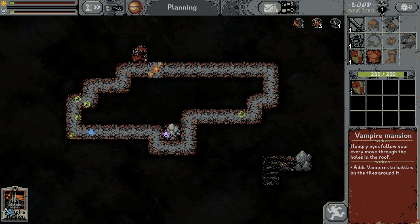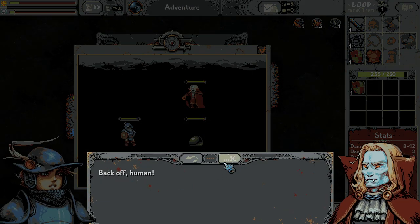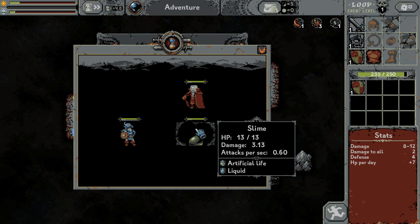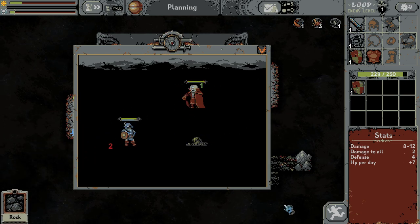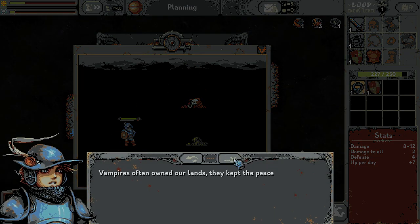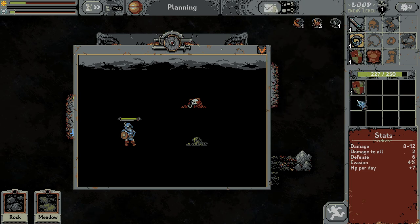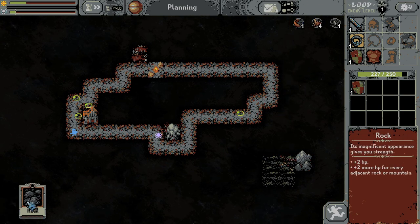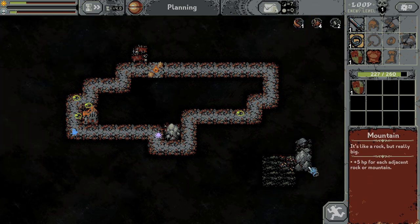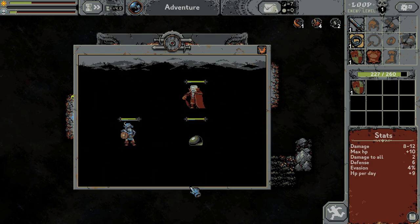And vampire mansion. Do I want to have it? I don't know — let's place it, maybe I'm gonna regret that. It can vampire itself. Okay let's see what will happen. So we got a rock and we got some item — this ring, damage to all, defense and evasion. This is definitely a better thing. I messed up with the building because I confused rock and mountain, but it doesn't matter I guess.